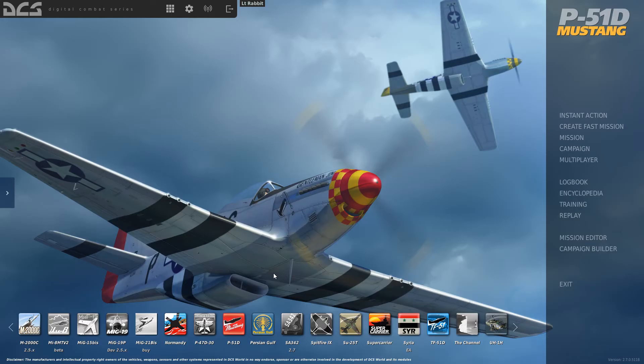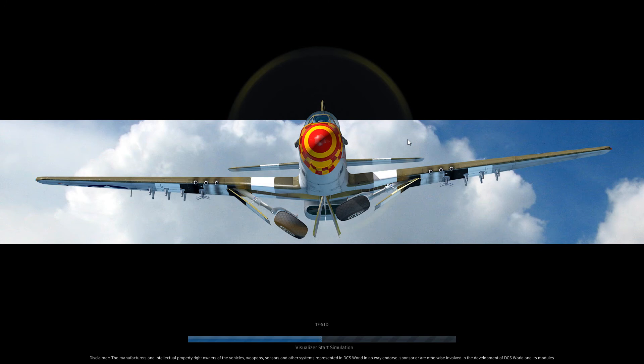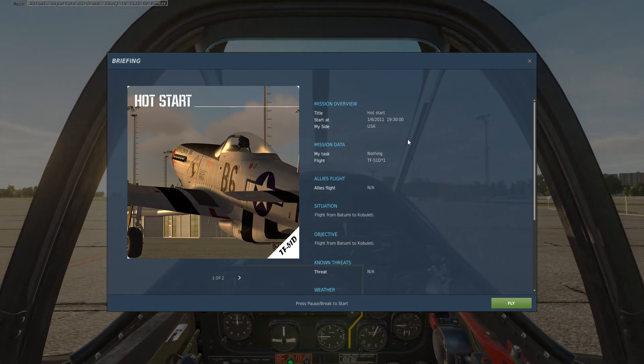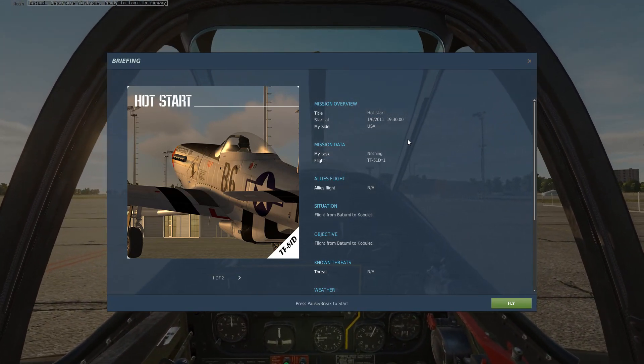Welcome back. What we're going to do now is go into instant action. We're going to pick the Mustang Trainer and we're going to do a hot start from Batumi. A hot start means that the engine's running, everything's set up, ready for us to go. This can sometimes be a little bit more difficult than a cold start, but cold starts are a little bit complex — we'll go into them later.